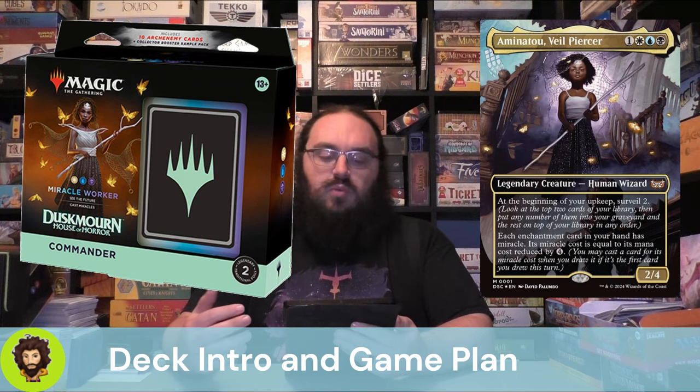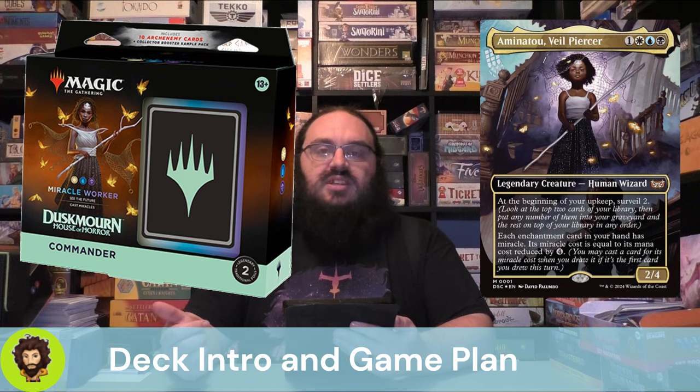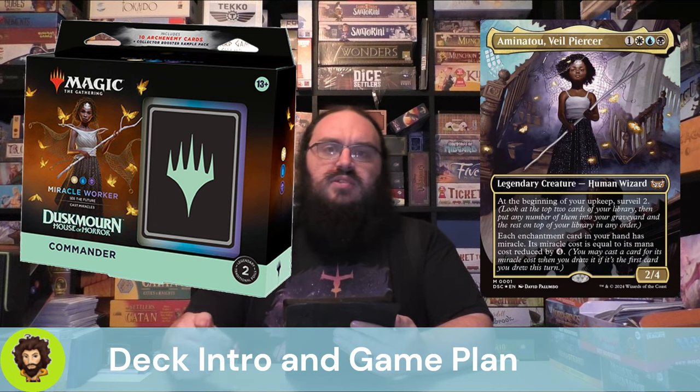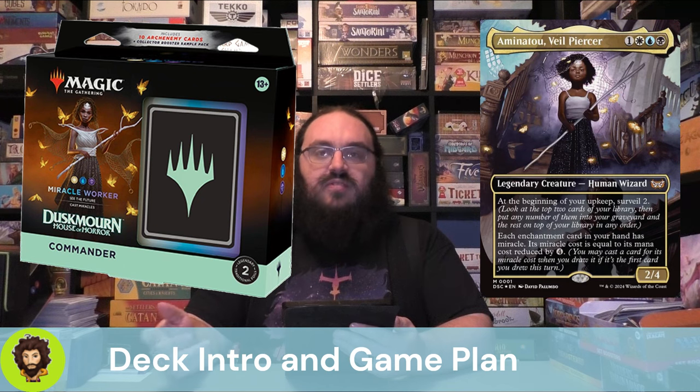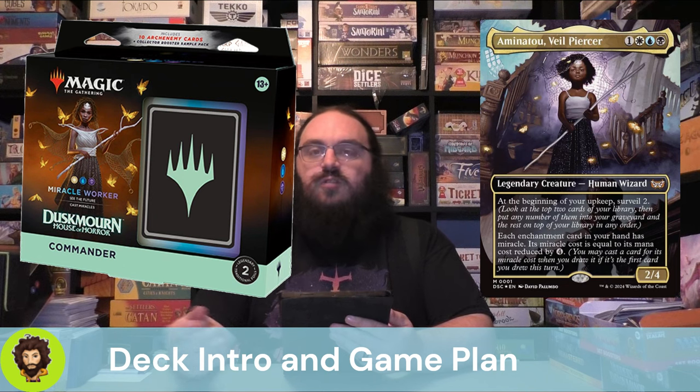So what is our game plan with Aminatu? We really want more enchantments. I've actually designed an entire pre-con of my own around her, which I'll put a link to down in the description if you want to go check that out — I've done a whole video on it. But we really want to make sure we're drawing not only on our own turn but on everyone's turn at least once, and we want to be manipulating the top of our deck as we're doing so, to ensure that we're always casting a Miracle. As always, we are going to be cutting 10 cards from this deck and adding in 10 cards to replace them, raising the synergy and trying to win a little more consistently, a little faster, and in new and interesting ways.